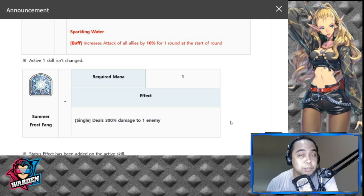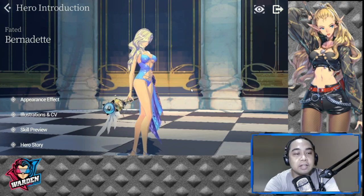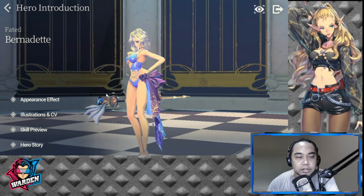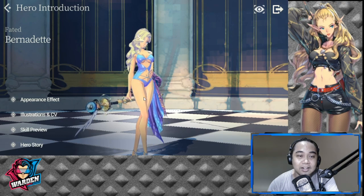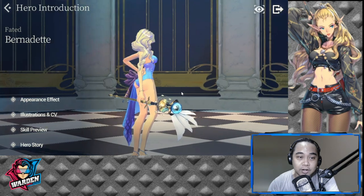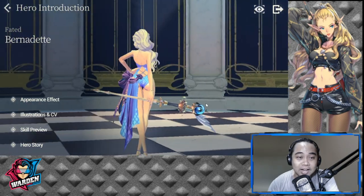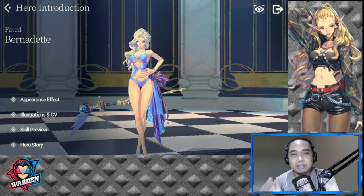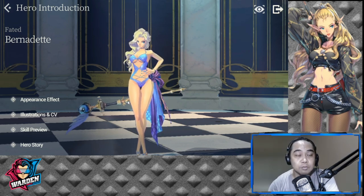Let's take a look at her 3D model. The artwork is very, very good — a great swimsuit design, very cool for a frost character. The backside looks good as well. Honestly, she has the best swimsuit in the entire Summer Festa lineup, hands down.